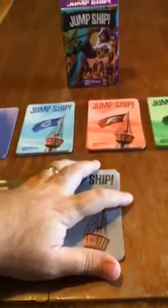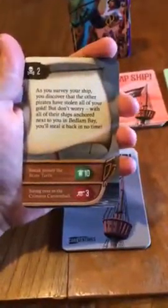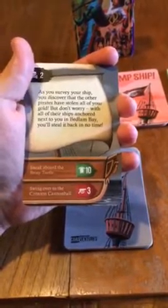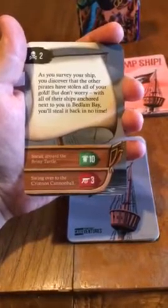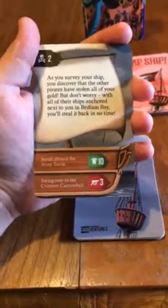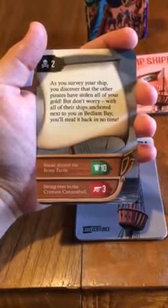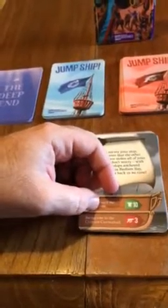So this is your ship, and you're in a bay with three other pirate ships competing for this treasure. Reading through the starting card — as you survey your ship, you discover that the other pirates have stolen all of your gold. But don't worry — with all of their ships anchored next to you in Bedlam Bay, you'll steal it back in no time. Sneak aboard the Briny Turtle, or do you swing over to the Crimson Cannonball?